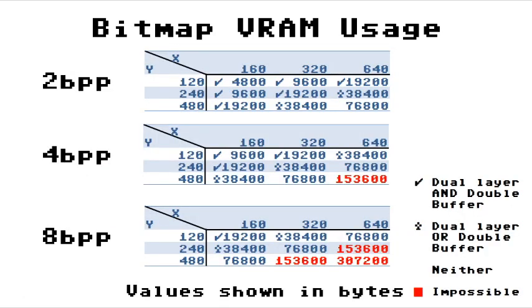The Vera also supports bitmap mode. You have the options of 2, 4, or 8 bits per pixel. Due to how much RAM they eat, I've also tabled 160x120 — or as I like to call it, Gameboy mode. 320x240 is C64 mode. 640x480 is VGA mode. A tick means you can have the mode, double buffer, and have two layers. A club means you can double buffer or dual layer. Nothing means you only get one screen. Red means you can't even have one screen.